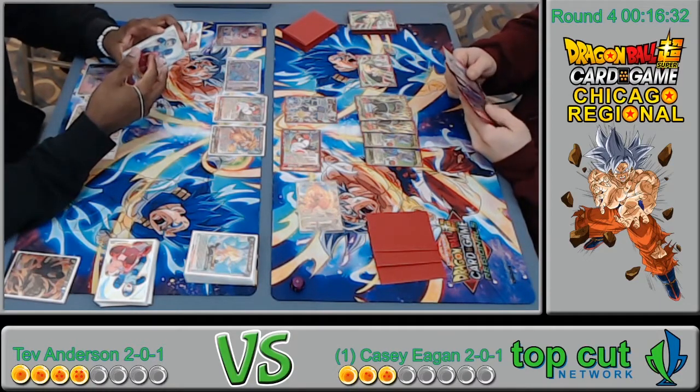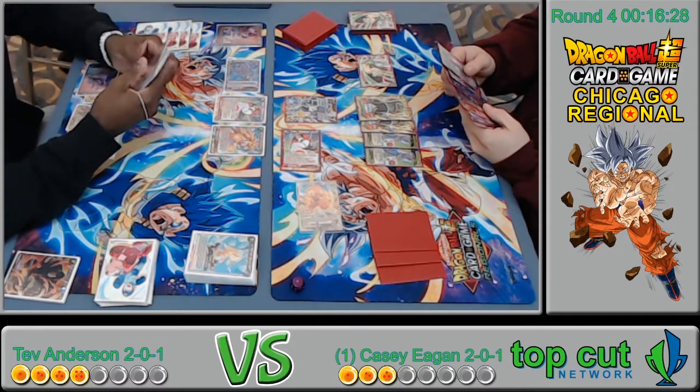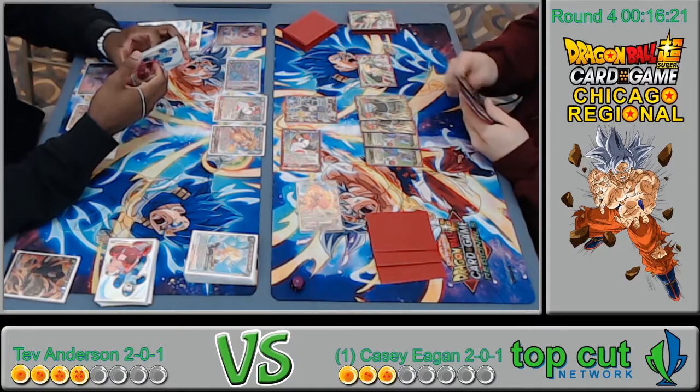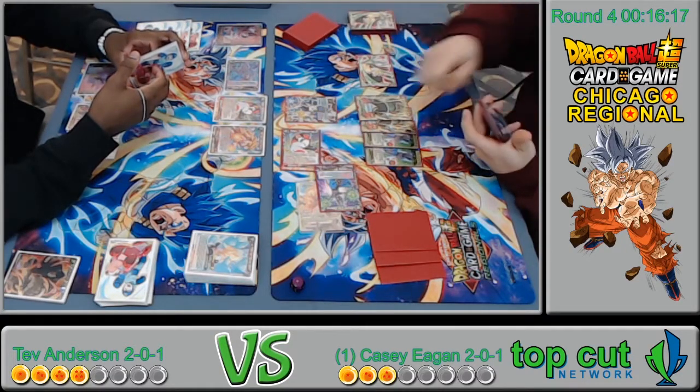I think what he's trying to do is crit the life away before showing Fearless Pan. But his opponent can take away the double strike like he did last time. Fearless Pan would probably force him to Surge — the Dragon Ball thirteen — you're right, it would definitely force the Surge.